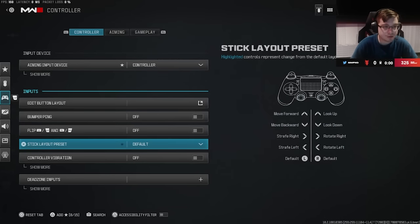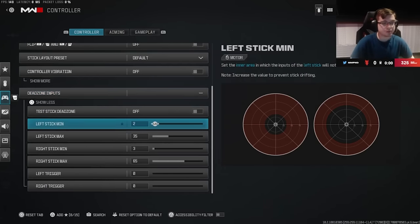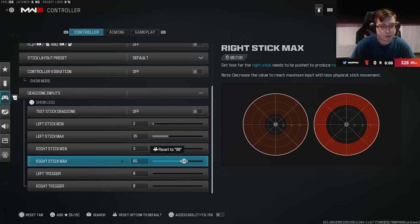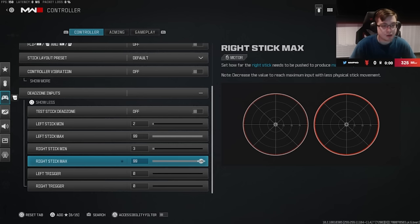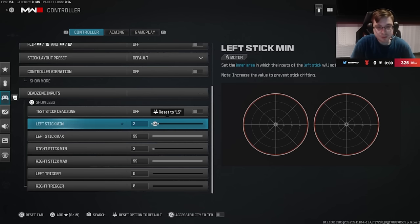The most important things here are the dead zones. For the triggers, you want to throw them all the way down to zero. It's really all about the minimums — the maximums you probably leave at 99. I honestly don't know exactly what the maximums do, but the minimums control the least amount of pressure needed to make your stick move.